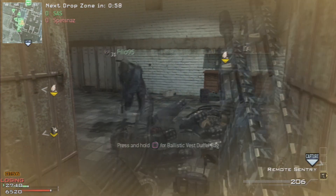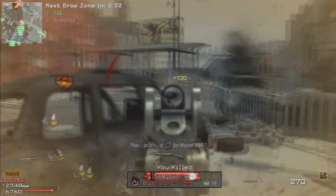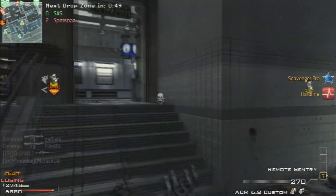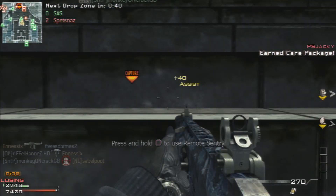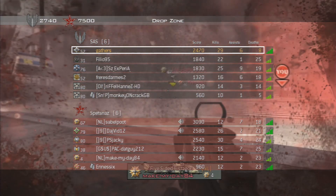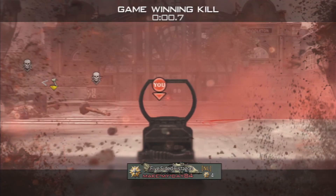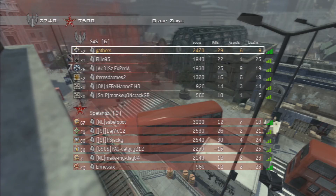There's a remote sentry — damn, it's right in their spawn, so it'll be difficult to get it. I'm going to stand here and try to use my gun. We got owned in the end — 29 and 8. It's not easy getting high kills and low deaths in this game, especially when you're trying to get to the capture points. But it's just a brilliant game mode, so go check it out guys. Thanks for tuning in for another Modern Warfare 3 gameplay — be sure to come back for the next one, I'll see you then.